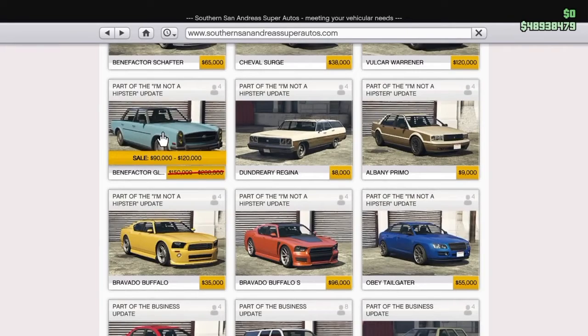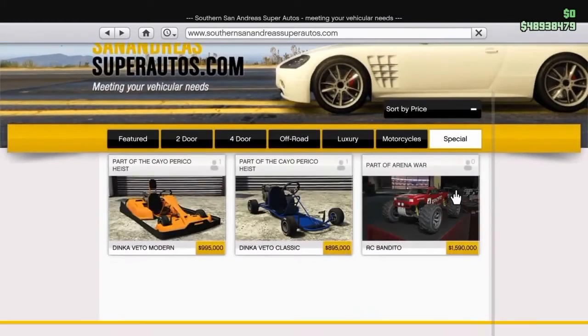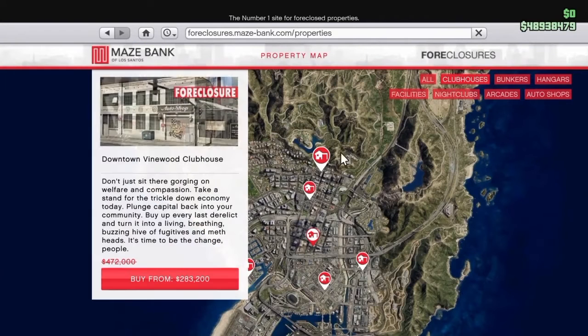Moving on to the next one, this car is on sale — the Karin Sultan — along with the Benefactor and pretty much the Pegassi Vortex bike.